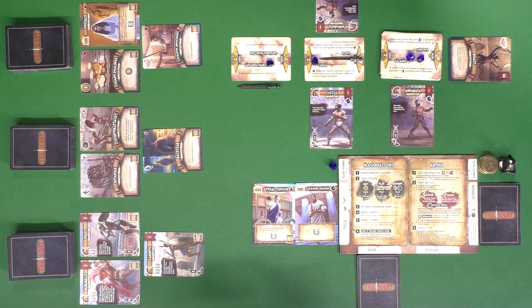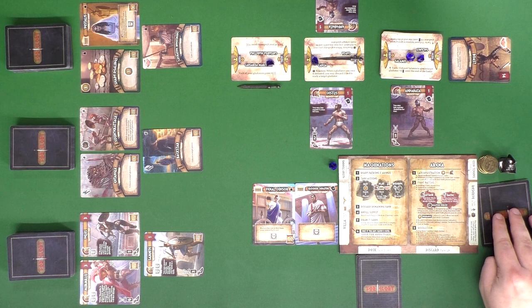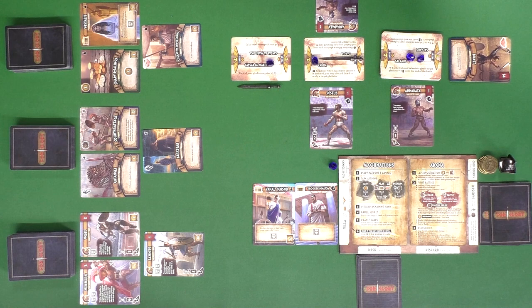At any time — probably during the arena phase — you can buy back every card in your reserve. You can't pick and choose; if you had five cards there, you have to spend five gold, either from cards in hand or the gold tokens you'll earn throughout the game.